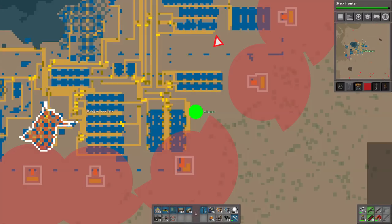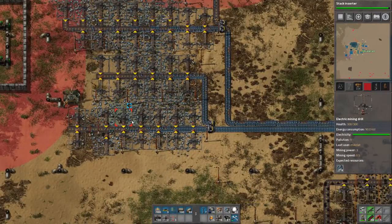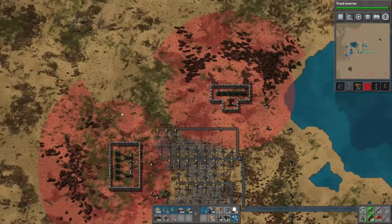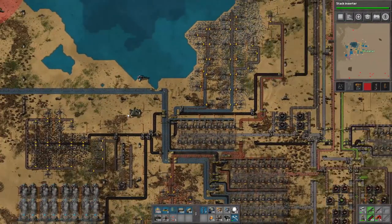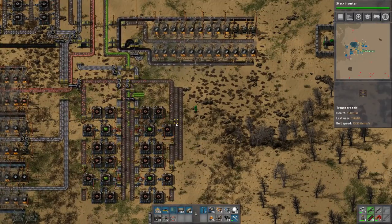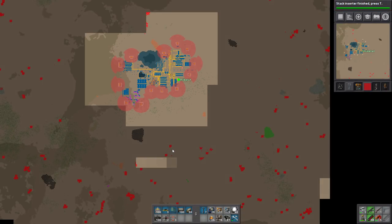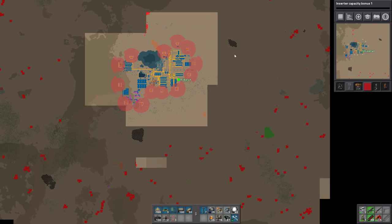Some people have said they usually put the miners really close, but then you start having things where it's using more and more. Same issue, it's just how you pick your poison. Coal is still good. Let's keep going with stack inserter bonuses.